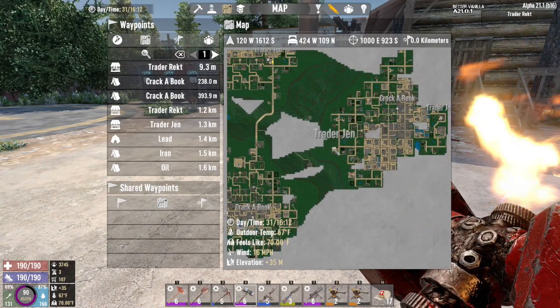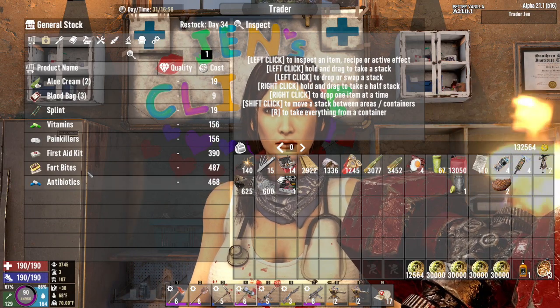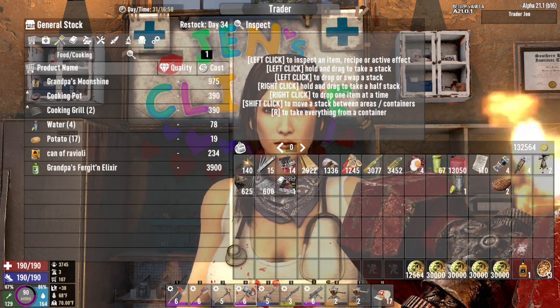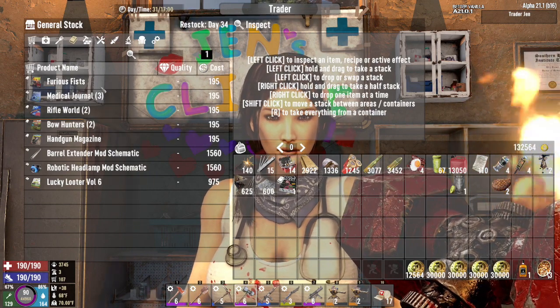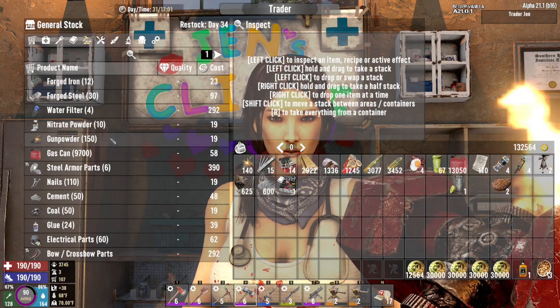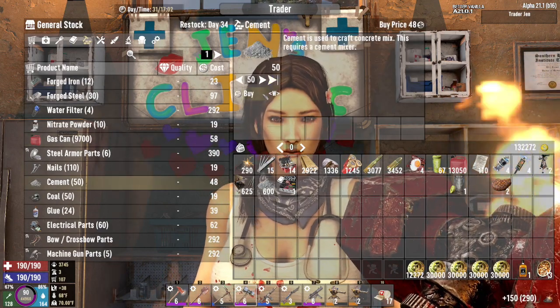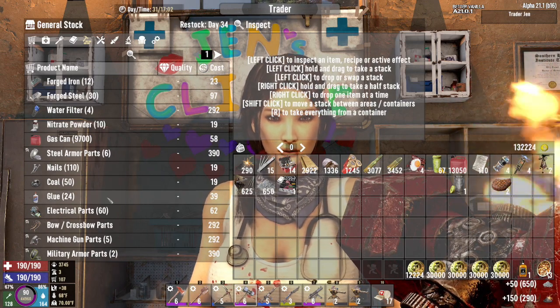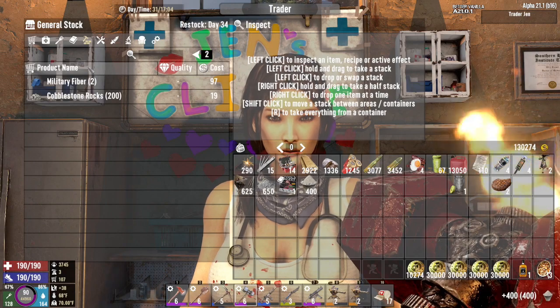Next on the list: Trader Jen. All right, Jen, let's see what you've stocked up on. Nothing there. Books — anything good? Nothing. Give me all that gunpowder. Give me all that cement. Give me all of the concrete mix — I will definitely take concrete mix.